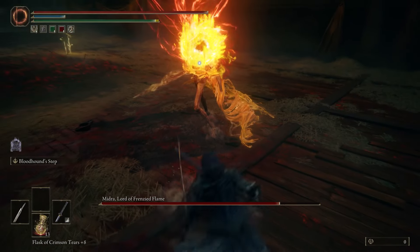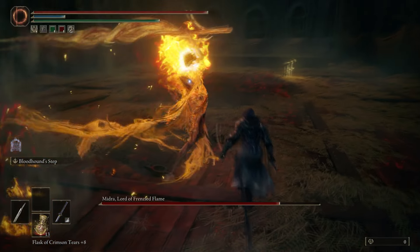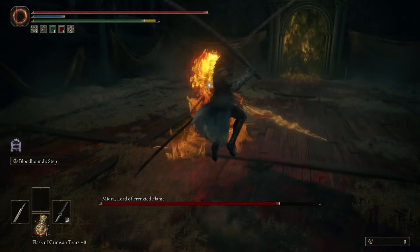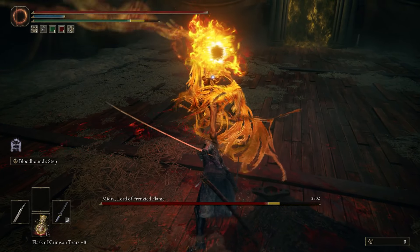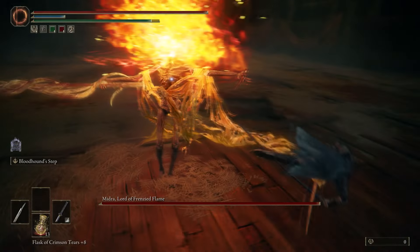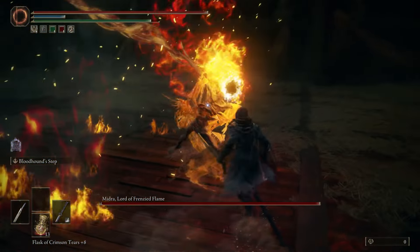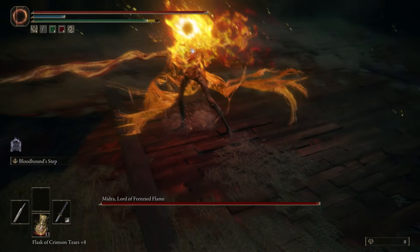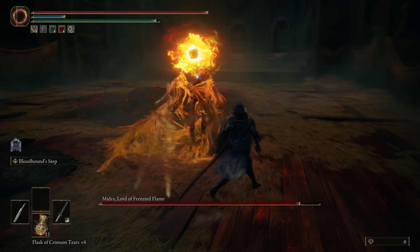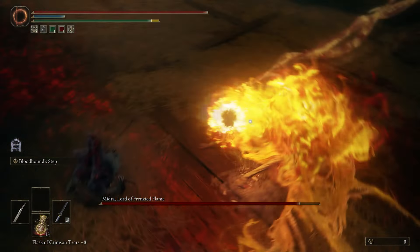Sometimes he'll mix this up — he'll do a sweep and instead of the stab, he'll do the Frenzy Flame fire thing and then another sweep. So just keep in mind he doesn't always do sweep-stab; sometimes he'll do sweep, Frenzy Flame, and then sweep again, but the opening looks exactly the same. And sometimes if he does the Frenzy Flame while you're up close, he'll do Frenzy Flame and then a stab instead of doing it twice. So just watch out for this as well.